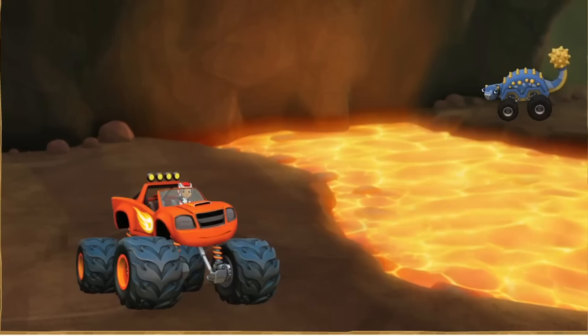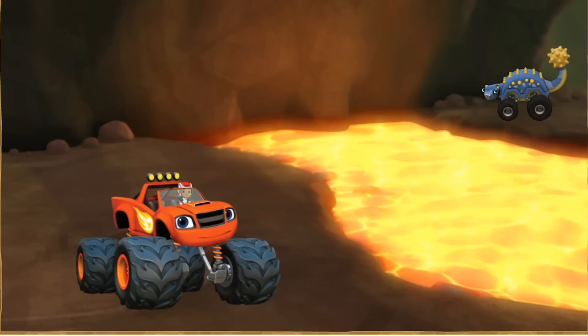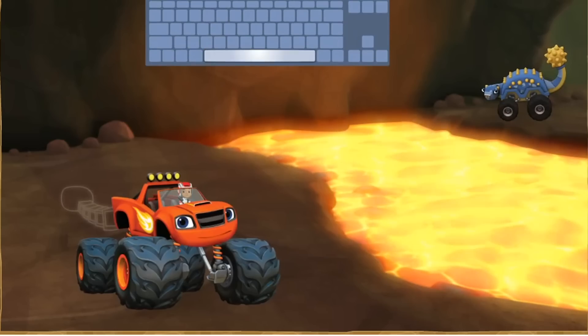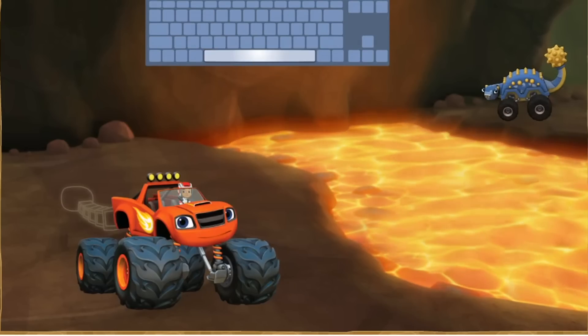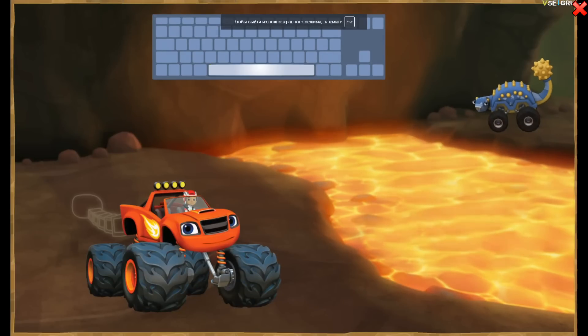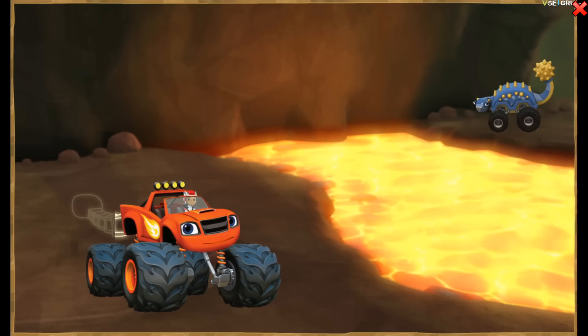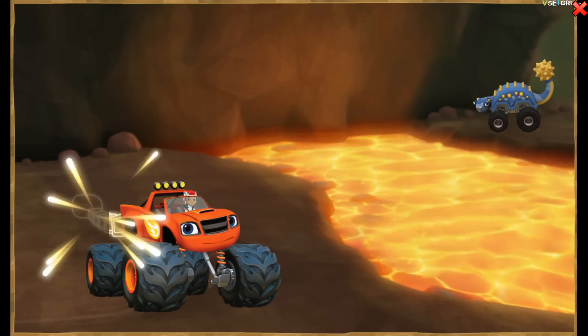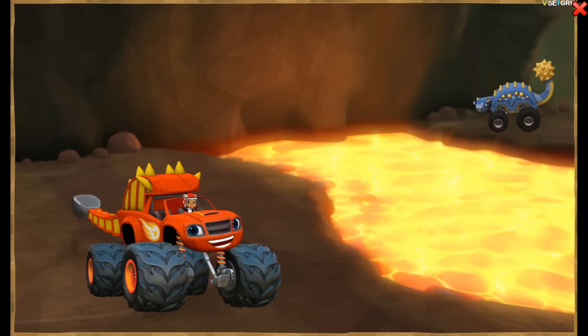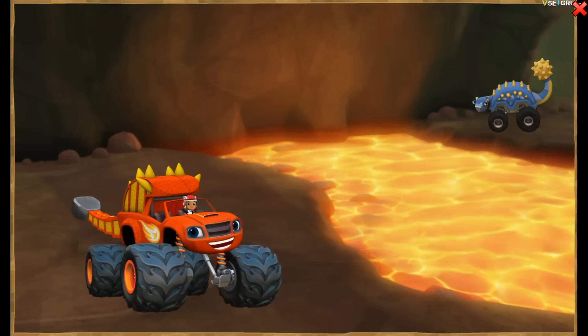That Ankylosaurus has a strong tail. If you build a tail like that for Blaze, he can knock big rocks into the lava for the bridge! Press the space bar to help transform Blaze into an Ankylosaurus monster machine. Keep pressing the space bar! Blaze is an Ankylosaurus monster machine!